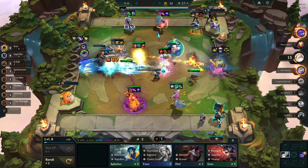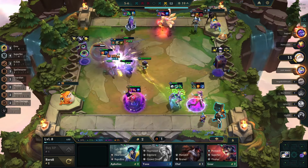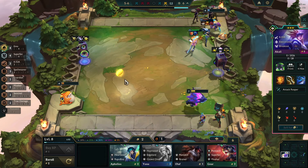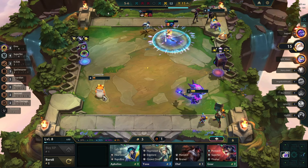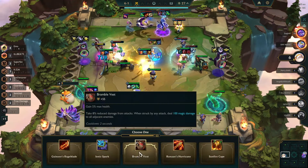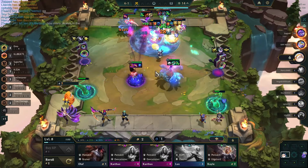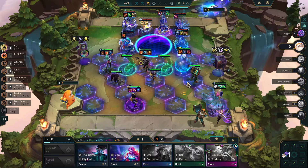Gameplay: here I made a mistake and forgot to put Leoie on the board. As a result, the enemy Akali was able to execute my backline easily. Fortunately, he lost to another opponent, and I won by out-sustaining my opponent.